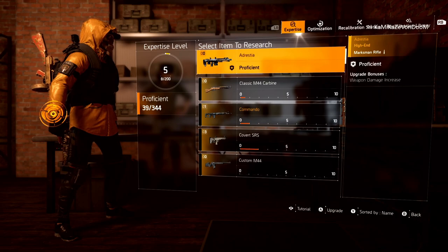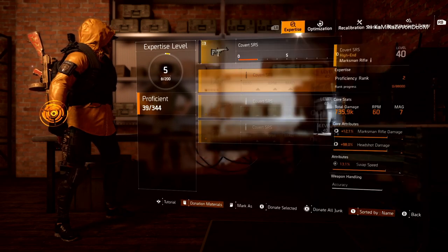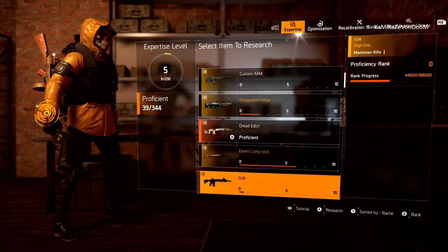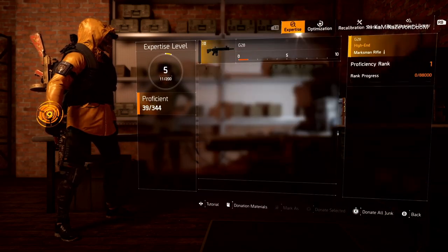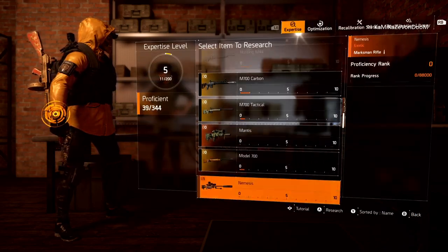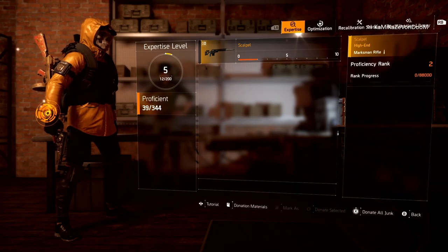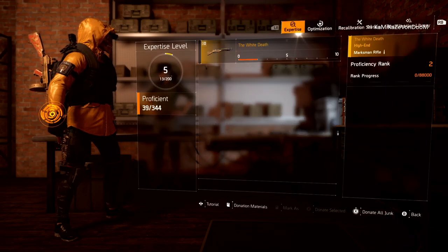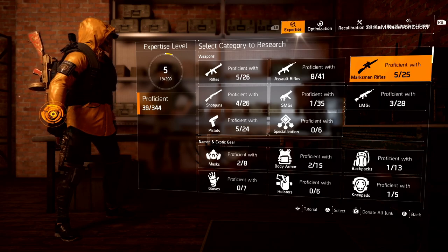Assault rifles are done. Going through snipers — a Commando, a couple Coverts, a couple Long Sticks, a G28, an M700 Tactical, a Nemesis, two Scalpels, and a couple White Deaths. Now I'm at 13 out of 200. You can see how this is already getting me the numbers I need.